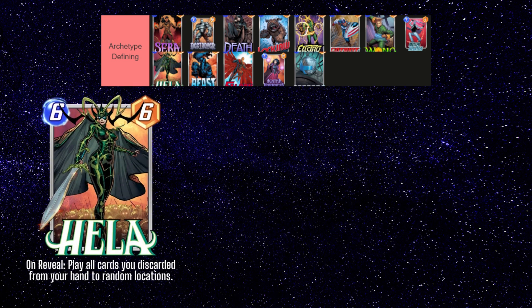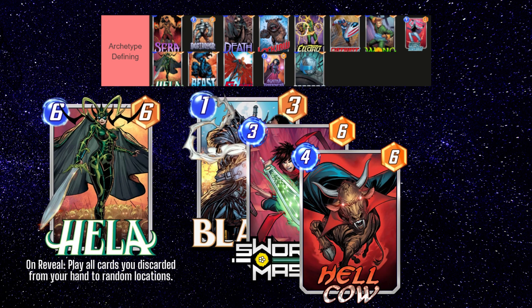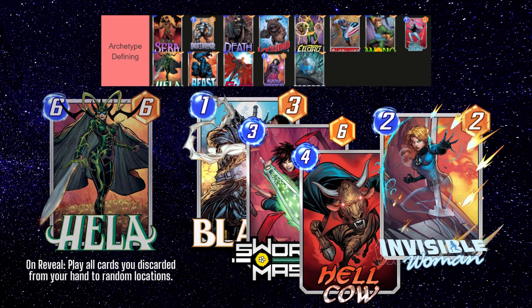Next up is Hela, which is used in a pretty straightforward deck. You include a lot of discard cards like Blade, Swordmaster, and Hellcow, along with large powerful cards that can be brought back on the last turn with Hela's effect. You can also pair it with Invisible Woman and hide your discard cards in that lane to prevent you from discarding Hela before turn 6. This deck is pretty inconsistent, but can be fun to play if that's your thing.